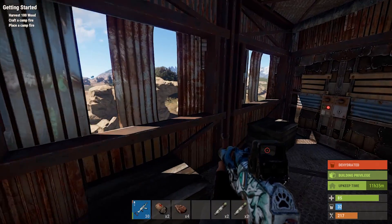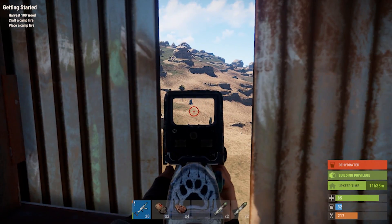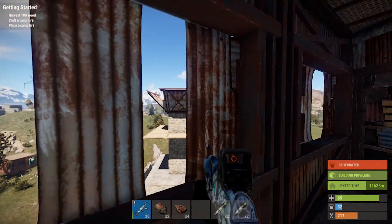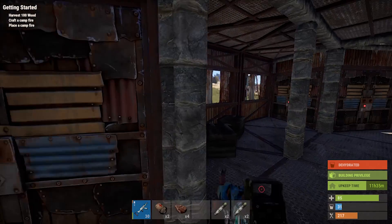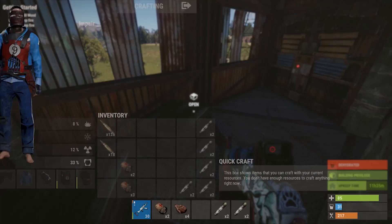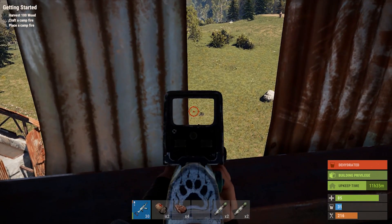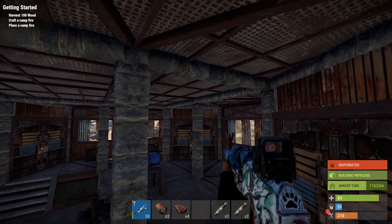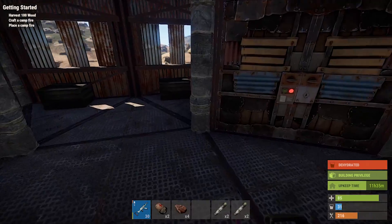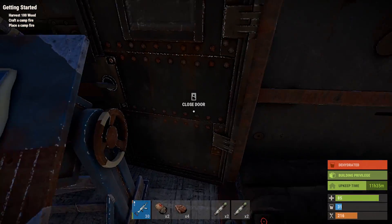You come over here and this is where the research table is - we research things for blueprints. This is where we usually fight helicopters so we can get their crates, and that's kind of how we get rich. This part up here is really cool. I've killed a couple people up here - it's really fun. People get pissed and talk a lot of trash in chat, but who cares.